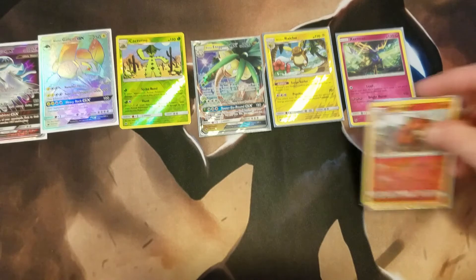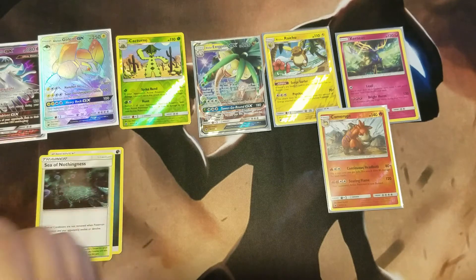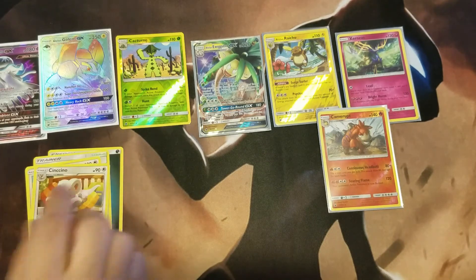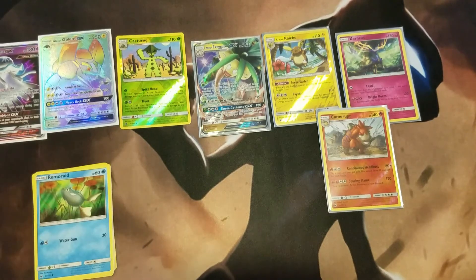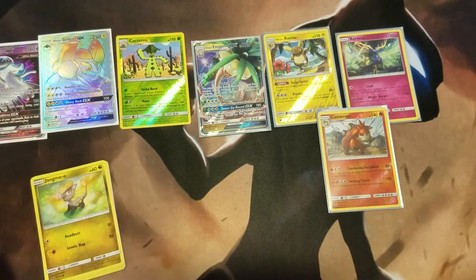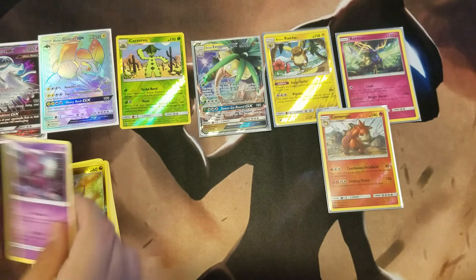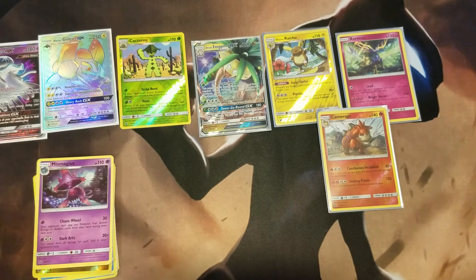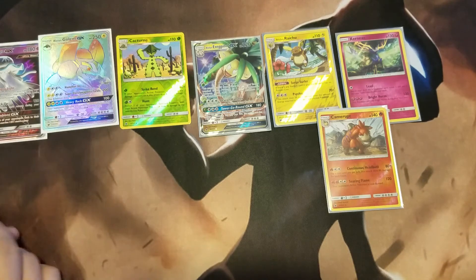Womp womp. You can get a six-point combo if you get a Reverse Rare and a Secret Rare together. Last pack: Miltank, Minccino, Magikarp, Rumorad, Minky, Jynx, Jynx, Karrablast, Jynx, Jynx, and a Misdreavus again. So to settle our pack battle, the Squirtle Squad is victorious.